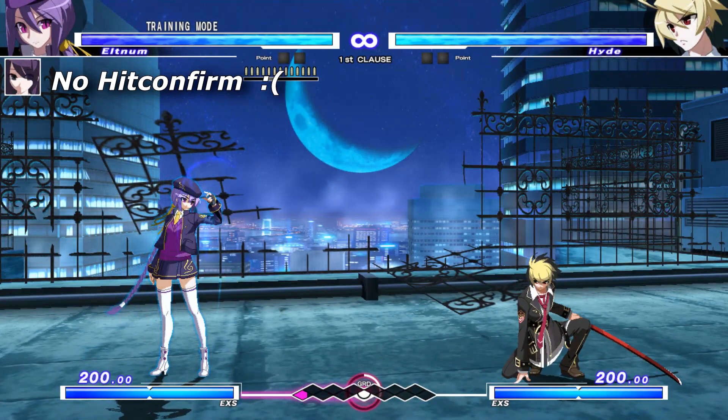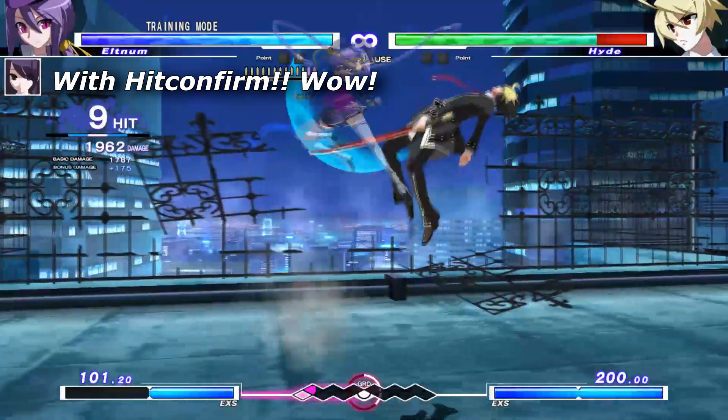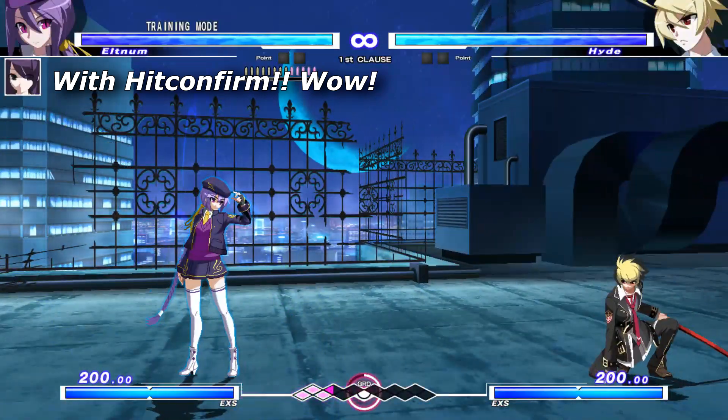This is the key part, and why Hit Confirming is so important. If you are not Hit Confirming, then you are guessing whether an attack lands or is blocked. And that means you are missing out on half your combos and half your pressure — your offense would literally be half as effective.